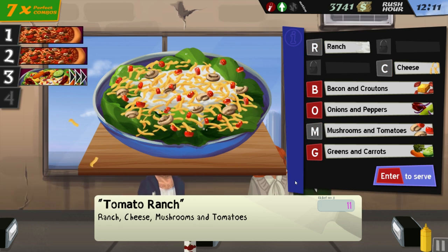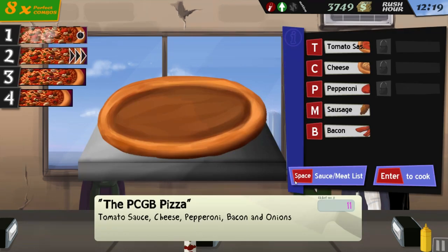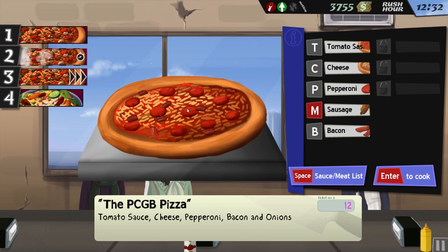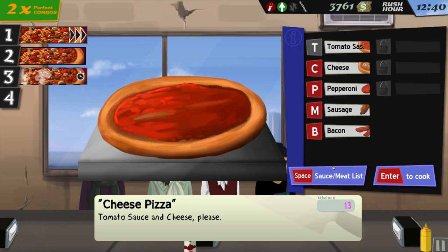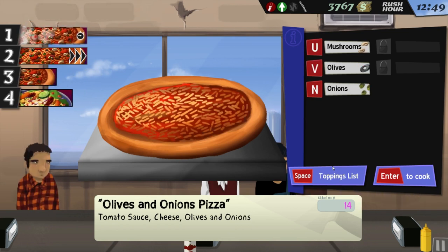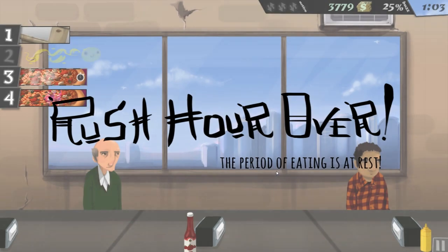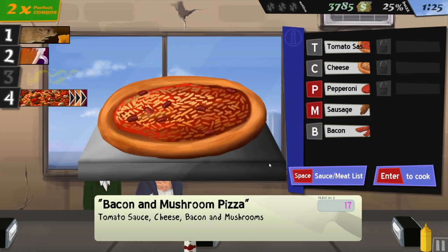Rush hour chaos: ranch cheese mushrooms tomatoes, enter. Order one: tomato sauce cheese pepperoni, enter. Order two: tomato sauce cheese pepperoni bacon onions, enter. Order three: tomato sauce cheese pepperoni bacon onions, enter. Order two: tomato sauce cheese, enter. Order three: tomato sauce cheese olives onions, enter. Missing the salads! Tomato sauce cheese pepperoni bacon onions, enter. We need to flush the toilet — these slobs can't do it themselves! Tomato sauce cheese bacon mushrooms.